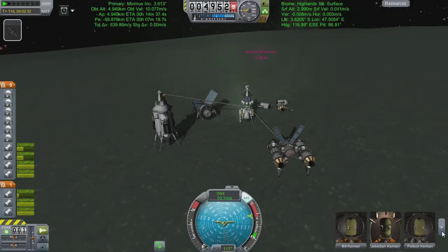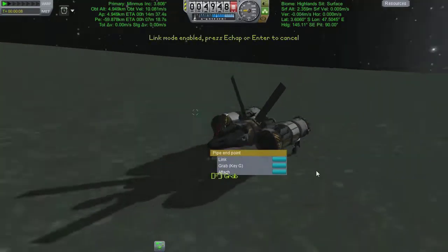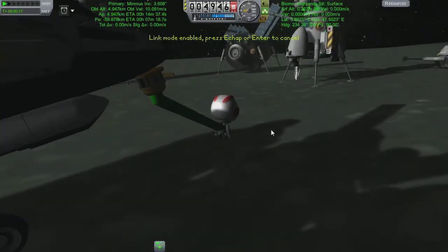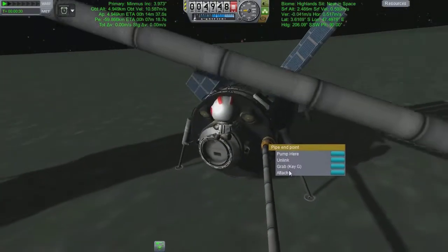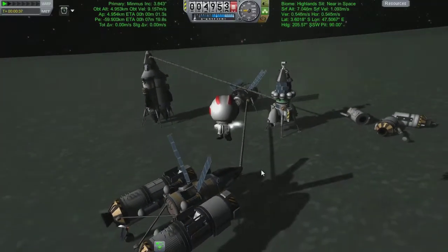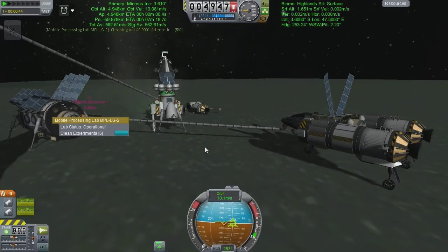Hey guys, welcome back to Kerbal Space Program. We are on Minmus and I thought we'd go through the system I used to clean up all my scientific experiments that we have on the Spirit of Defiance. We got Kirk out of the ship and used the Kerbal attachment fuel pumping system to join up the science space lab and the Spirit of Defiance. We then hopped Kirk back in and cleaned the scientific experiments from the science lab - that's the important bit.